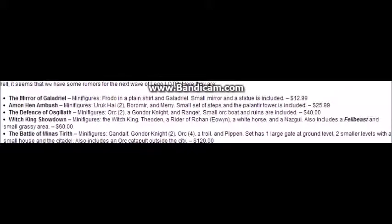Back to this: Frodo with printed shirt and Galadriel; small mirror and a statue included. That retails for $12.99. Amon Hen Ambush: minifigures — two Uruk-hai, Boromir, and Merry; small set of steps and the Palantir Tower are included, for $25.99. That's probably my least favorite of all these sets coming out because it has no exclusive minifigures.